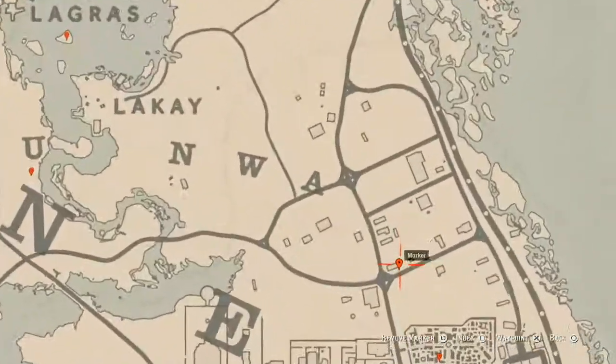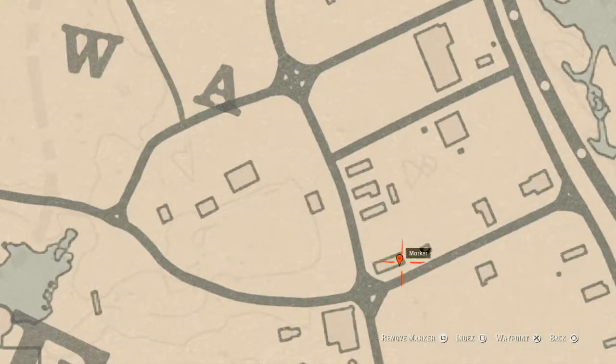At the back of this house, on the back porch or deck right here at this location, you guys will get a Horse Hairbrush. This Horse Hairbrush is on the table on the back porch or deck.